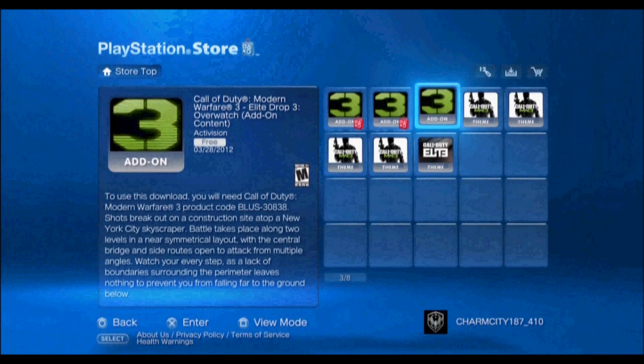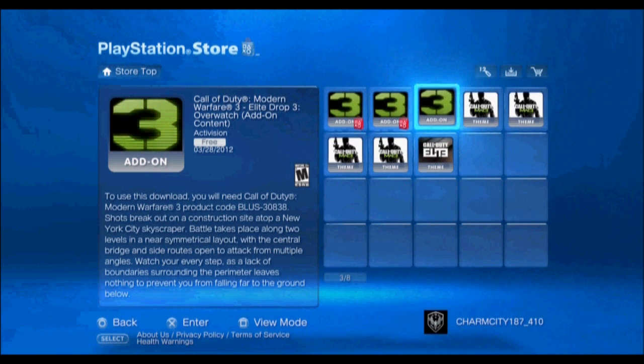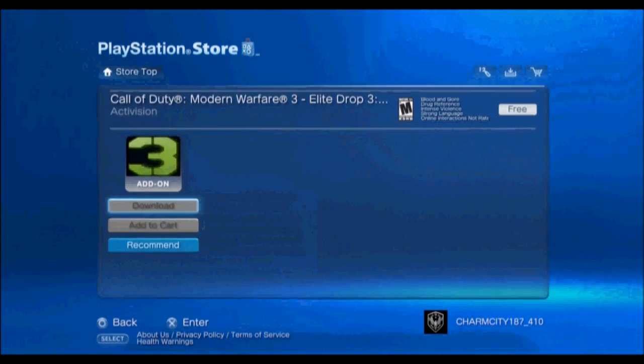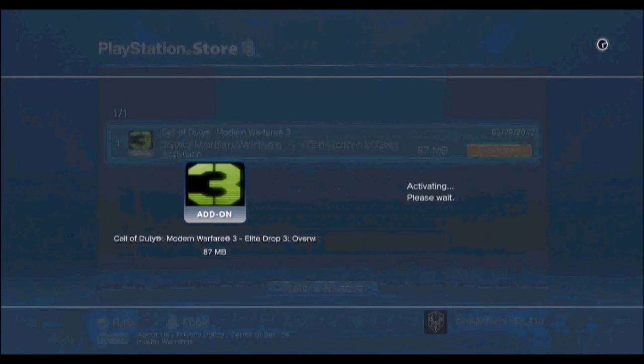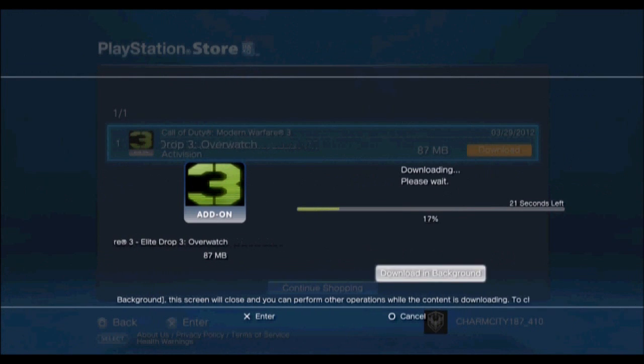For some reason, this file was small as shit — it was like 87 megabytes or something. But the other file, the first two add-ons were like, I could have sworn they were like 1,000 megabytes apiece. But for some reason this one is only 87. So I don't know, unless I'm just tired and thinking of something else, which probably could be the case.